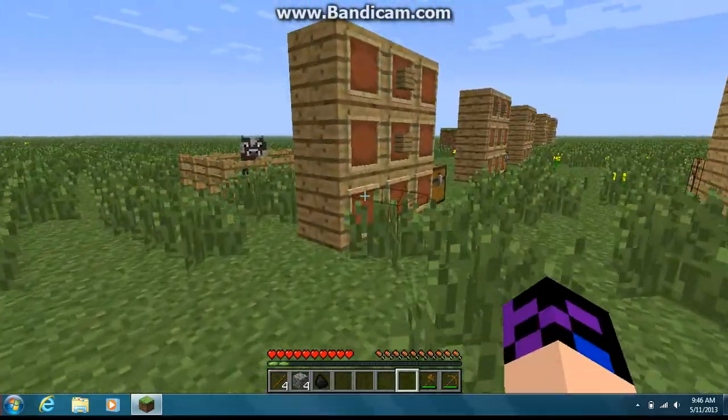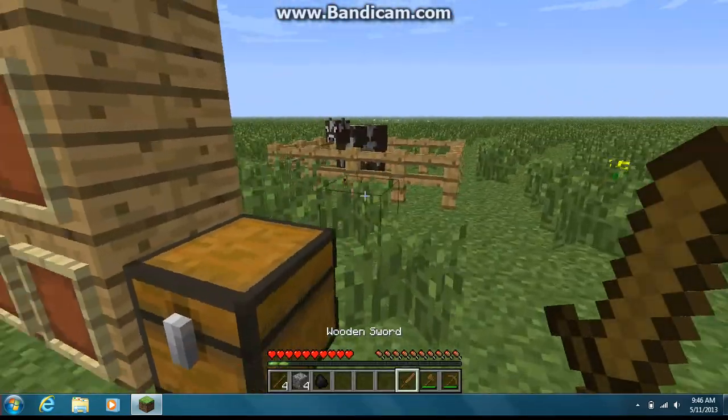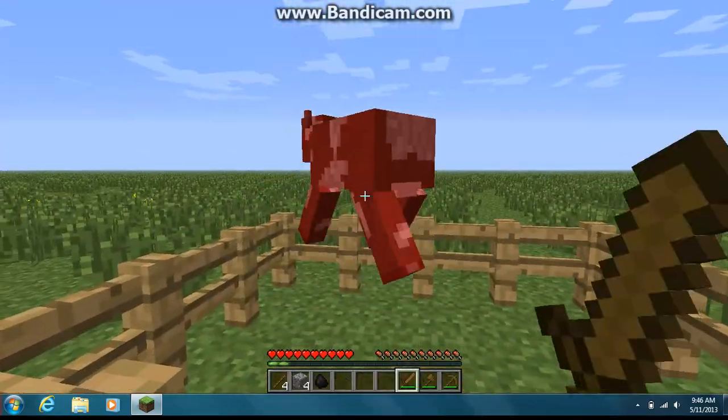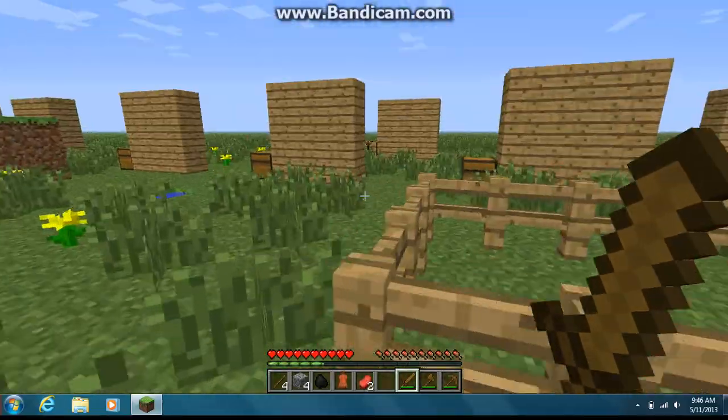On to the next tool — we got the sword. The sword deals much more damage. So to this cow: one, two, three hits. Normally, it would take ten hits since the cow has ten health.